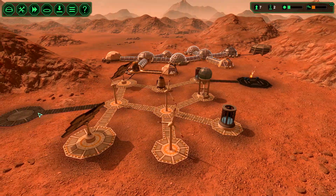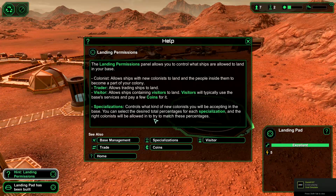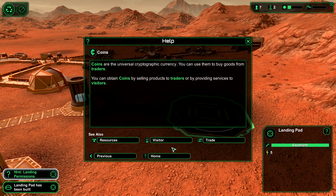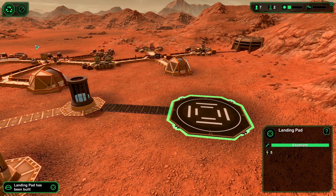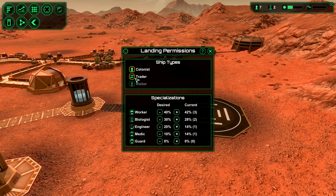That'll take two metal but that's okay — I'm wondering if it'll hold double. Hint: the landing permission panel allows you to control what ships are allowed to land. Colonists — allows ships with new colonists to land. Trader — allows trading ships to land. Visitors — allows ships containing visitors to land; they'll use the base's services and pay a few coins. Didn't know we had coins! Apparently we do. Specialization controls what kind of new colonists you'll be accepting. Coins are the universal cryptographic currency used to buy goods from traders.